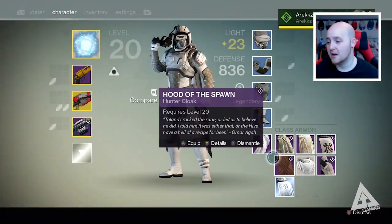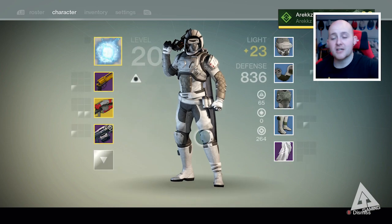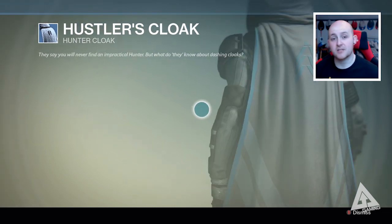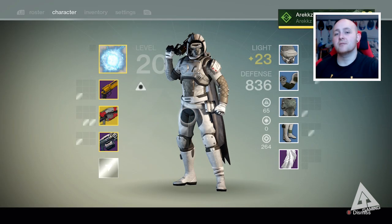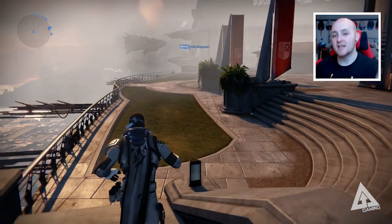I also got a shader and a cloak — doesn't look that special but it's kind of cool; probably more the shader I've got on. Either way, that's it for this week. I promise next week I'll spend a lot more time doing Nightfall strikes — I did quite a few this week but my luck just wasn't there. I'm going to do a lot more strikes next week so I can hopefully get more legendary engrams, which will be more exciting to watch. And if Xur's selling an engram this week and I've got enough Motes of Light, I'll buy one and save it for this video too.